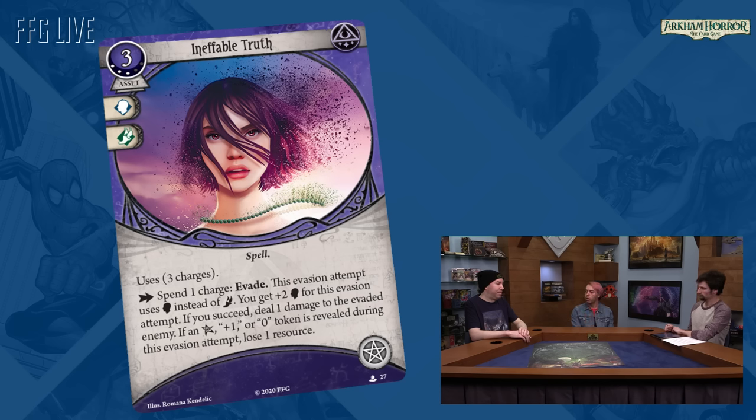We call them cycles of cards — where these cards all work similarly. When we tweak one, we can kind of tweak them all to suit. We also do cycles across different classes — like Clean Them Out is a guardian card, but there are similar ones in different classes in these starters as well, kind of showing off what each class is about and what they care about. Mystics do this more than other classes — their whole thing is supplementing all their abilities with spells: instead of evading, cast a spell that evades; instead of fighting, cast a spell that fights.